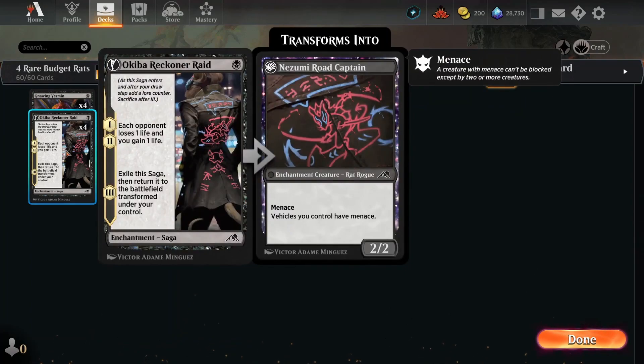We're playing four Okiba Reckoner Raid — one black for a Saga. Each opponent loses a life and you gain a life in stages one and two, and then it flips into a 2/2 with Menace.